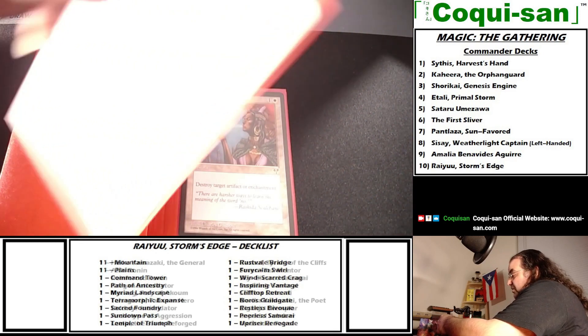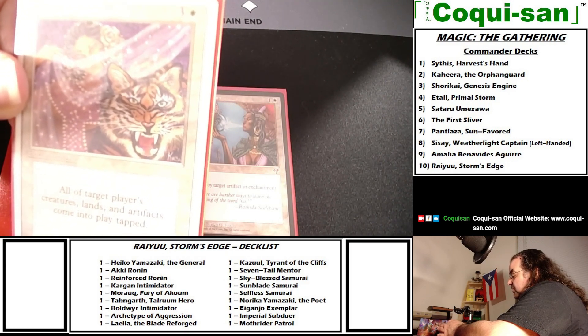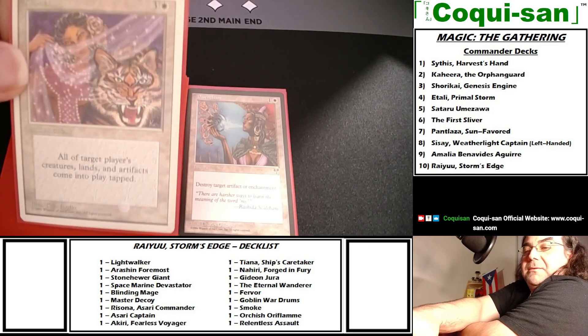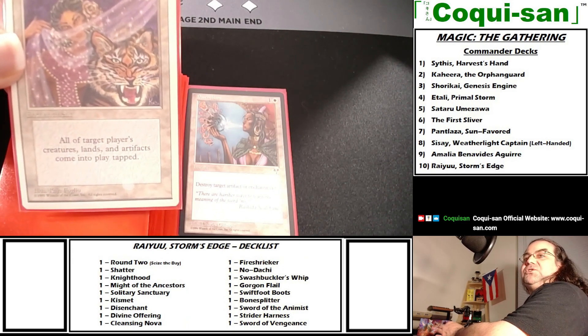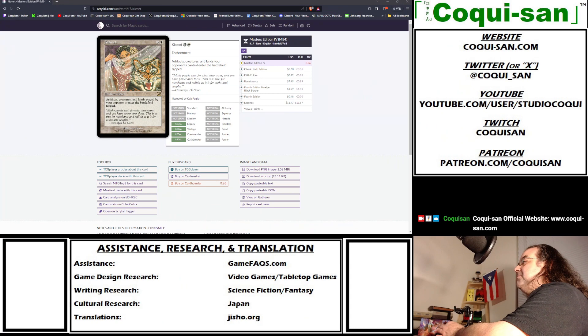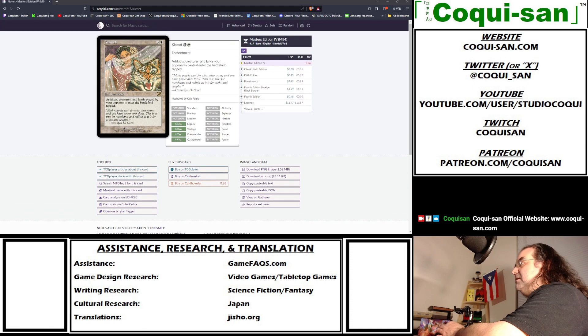Kismet is an old classic — three generic and one white. Its current errata reads: artifacts, creatures, and lands your opponents control enter the battlefield tapped. The card doesn't affect permanents that phase in. All opponents' cards enter tapped and don't trigger any effects due to tapping since it's an automatic tap. This is a very old card, so the phrasing is outdated, but check Scryfall for the current errata. Combined with Smoke, this makes things even nastier.